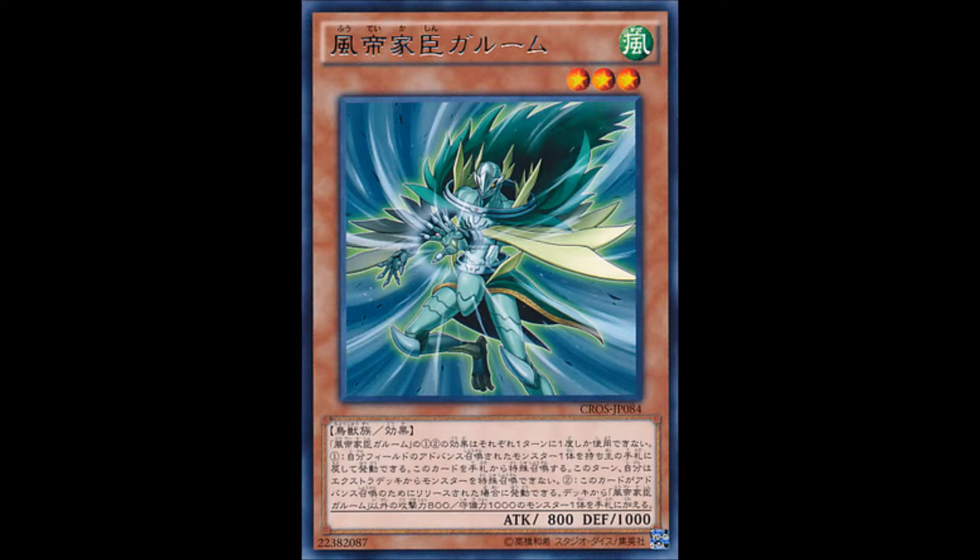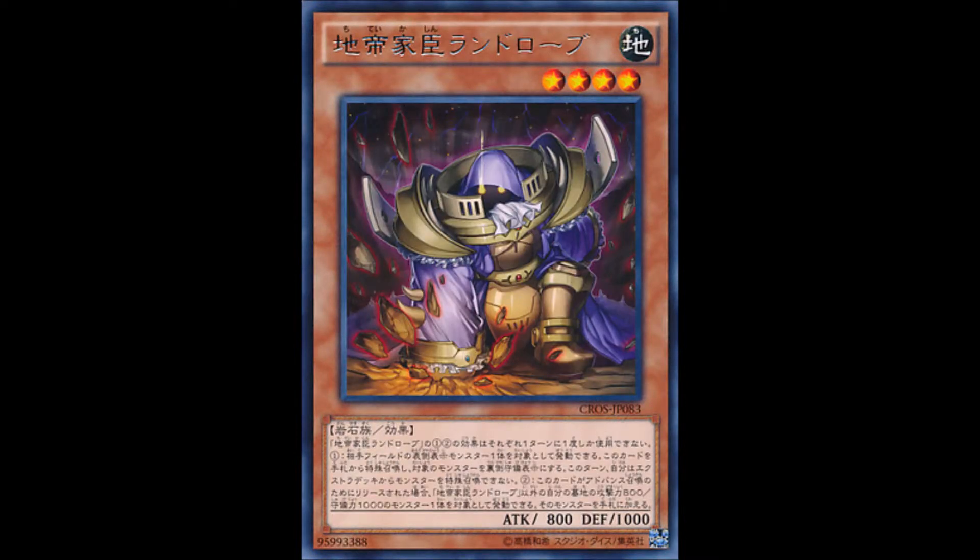Next, one of the absolute best: Landrobe, the Rock Vassal. This guy is just insane. You can target one face-up monster your opponent controls; you cannot special summon monsters from the extra deck for the rest of this turn — also special summon this card from your hand, and if you do, change that target to face-down defense position. If this card is tributed for a tribute summon, you can target one monster with 800 attack and 1,000 defense in your graveyard, except himself, and add it to your hand. He's by far one of the easiest to summon and also gives you back a Vassal from your graveyard. He's hands down the best one.